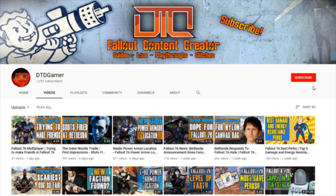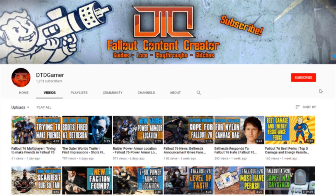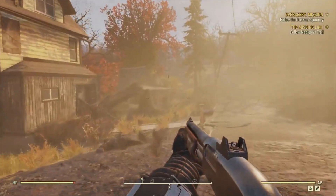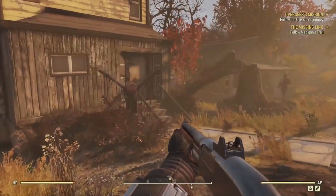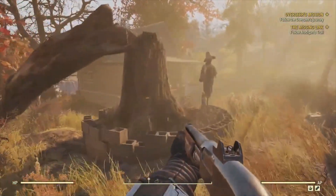Before we go into today's video, if you would like to make my day and subscribe to the channel that would be amazing, and if you enjoy the video don't forget to smash a like on it. Now let's go straight into the video. To make things easy I'm going to start with strength and move through each special attribute discussing each of the level 50 perks you unlock in each category.